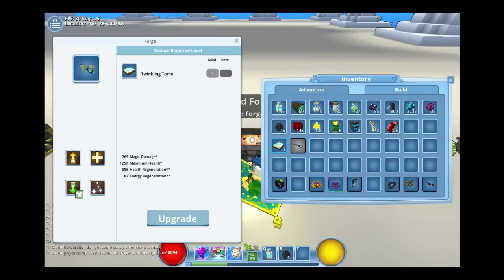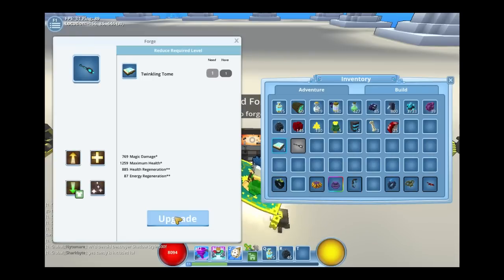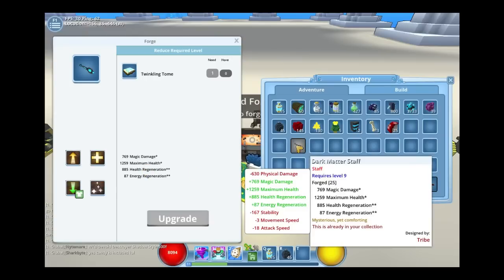So we're gonna right click that to put it in the box. It says 'upgrade' but you're not really upgrading anything, you're just downgrading the level requirement. We got all our stats here — our level is 10 right now. We're gonna hit the upgrade button.